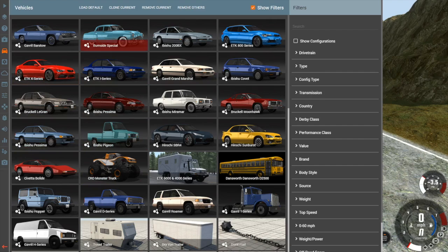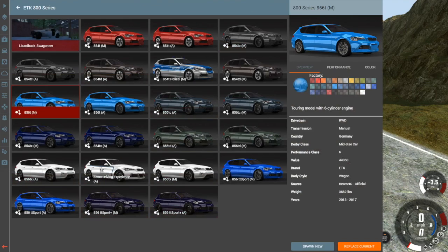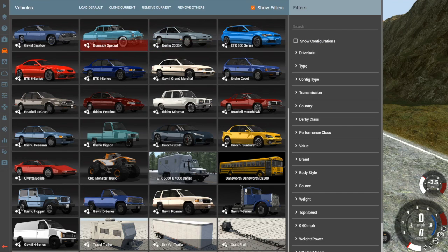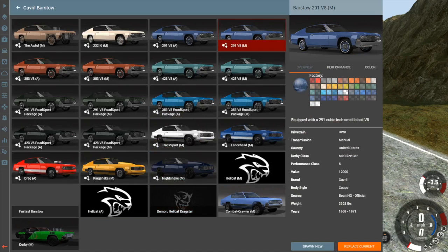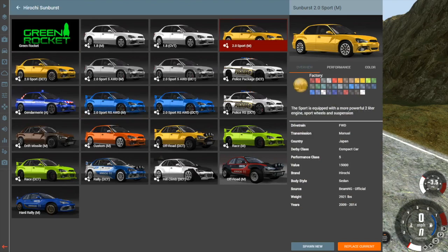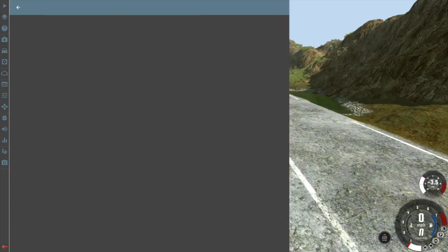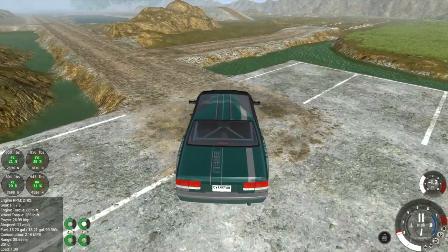Let's jump back and find another off-road vehicle. The Ibishu Covet - is that an off-road vehicle? No... wait, the Ibishu Covet does have an off-road version, so let's go with that.